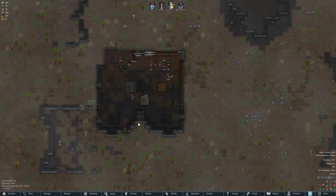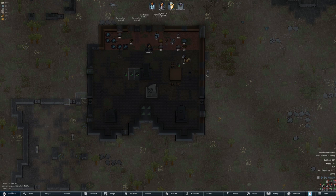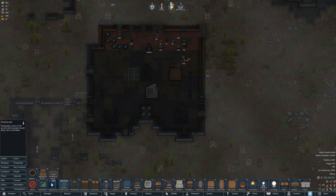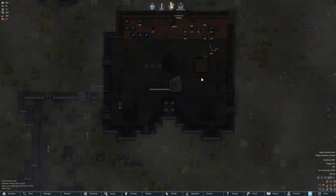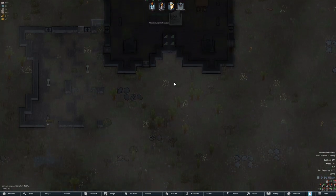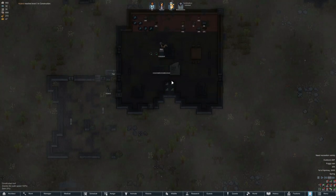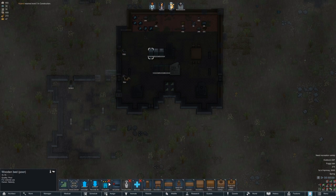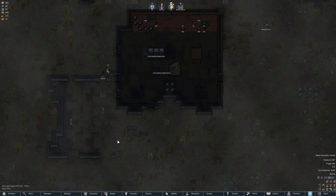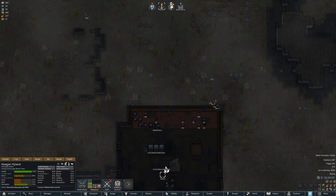They don't have beds made yet, so the first night they might not be enjoying — they're also considered sleeping outdoors until they get this going. Let me do furniture — sleeping spot right here in case they don't get the beds done. I wish they would prioritize moving these doors. They're getting beds in — all three beds. We need four beds actually — get one more bed here. They're moving the walls — nice. This area is in.